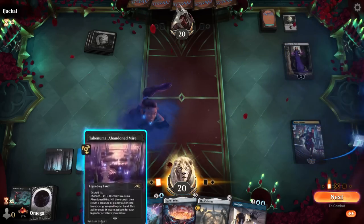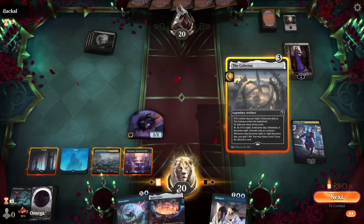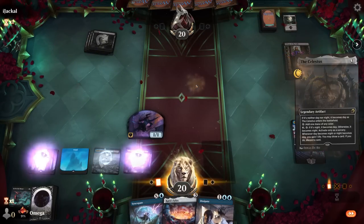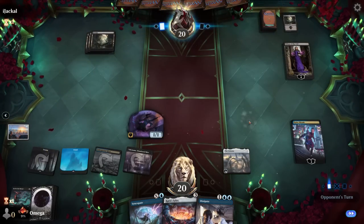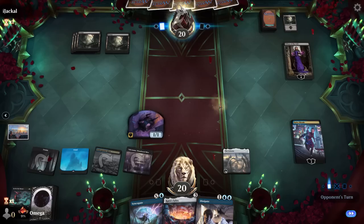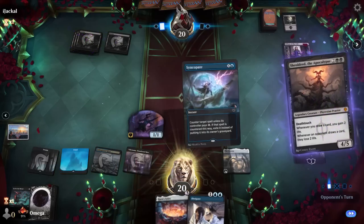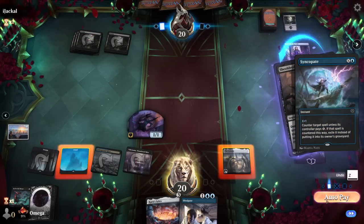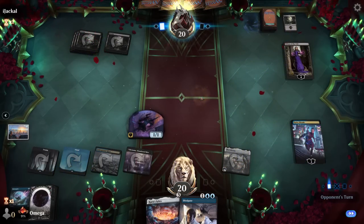We can go like this — we play the land and I will go with Celestus. I need to make sure that I have mana to cast stuff and Syncopate for one should be good enough. He will probably remove it — yeah, I expected that exactly. They somehow always have it. All right, good one.